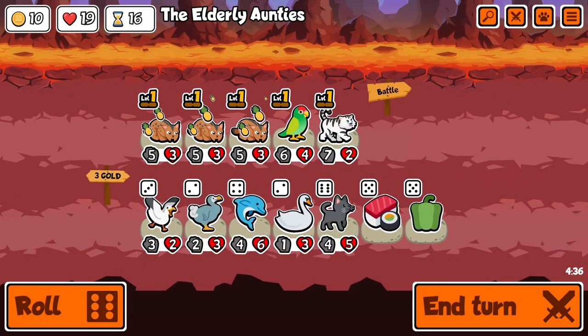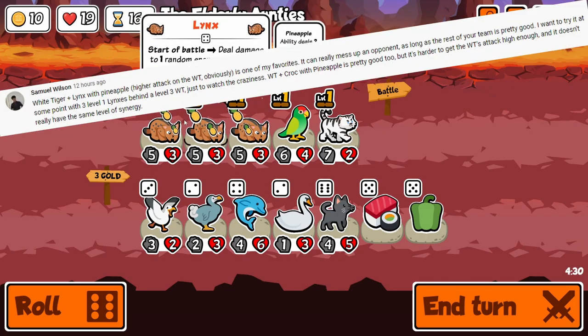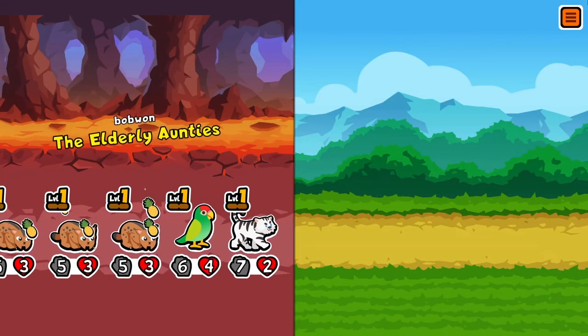Hello, welcome back to another Super Auto Pets video where I will be testing two combos that you guys put in the comments and figuring out which one is better. This first one is a combination of these two comments, and a major advantage to this combo is the fact that all the pets only need to be level one with almost base stats.